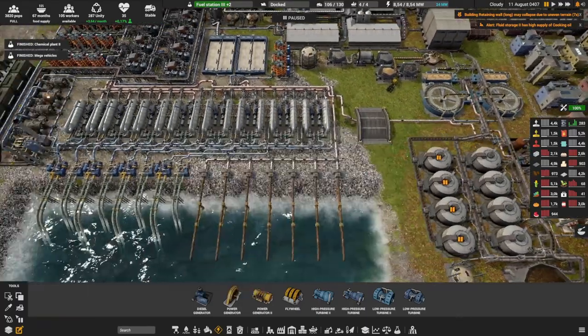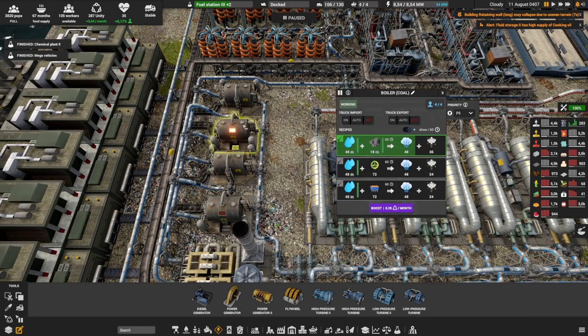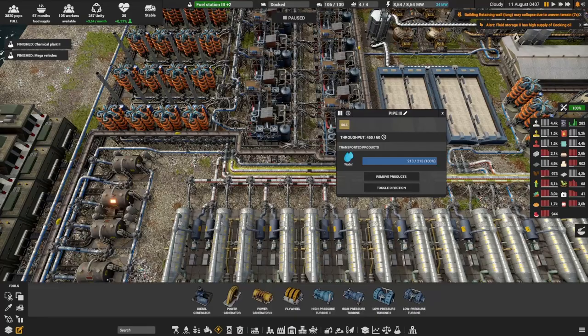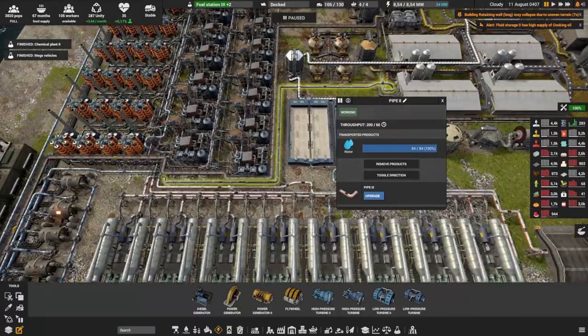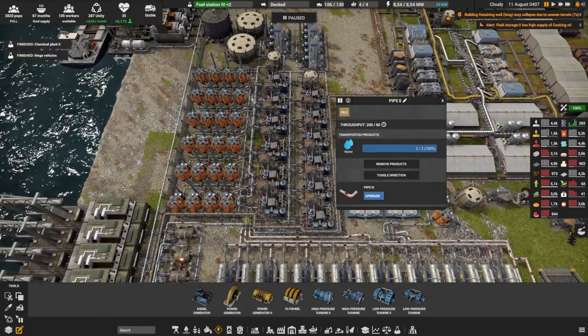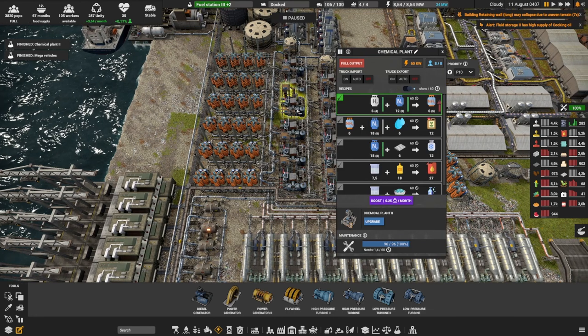If you look at the pipe balancer where all the water comes in, the city supply is actually not the priority. The priority is the boilers — we need the boilers to work, so water goes there first. Then when that's working, we can use water elsewhere: first for the population, then another important one is for feeding all of my food production. And lastly, the last water goes up over here. This area looks crazy — so many electrolyzers — but they're creating hydrogen. Why hydrogen? I'm using the hydrogen to make ammonia, and then the ammonia is used to make fertilizer.